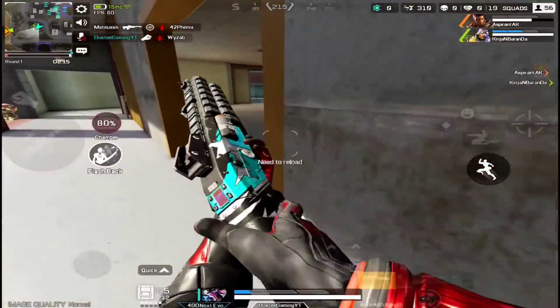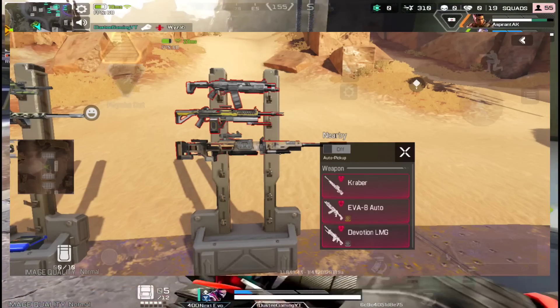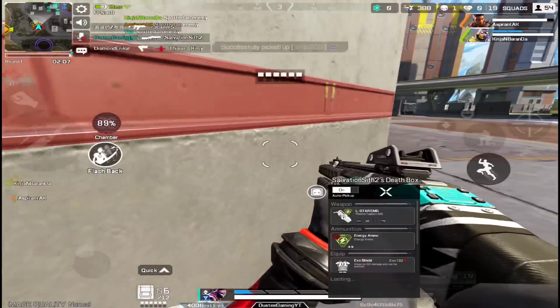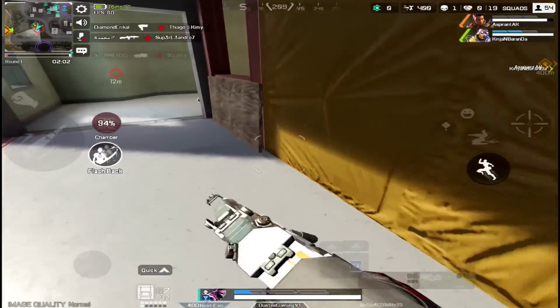There are also changes to the care package weapons. Instead of Volt SMG and Spitfire, we are going to find Eva-8 and Devotion LMG. Those are the care package weapons for Season 2 and Season 2.5.